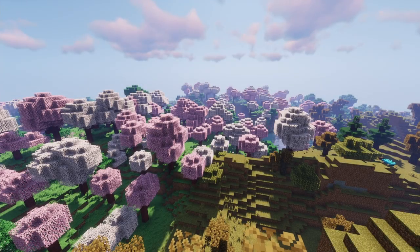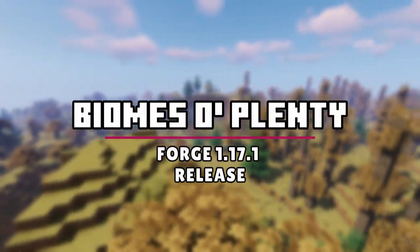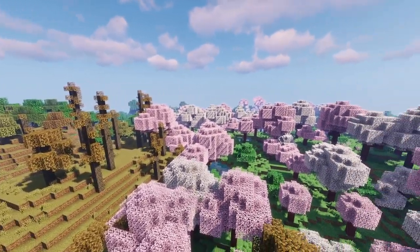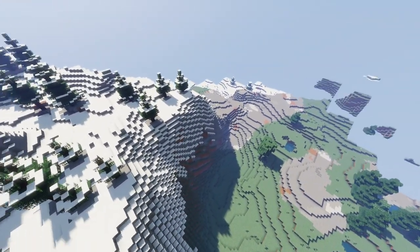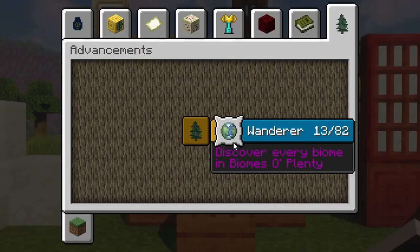To start this list off strong, let's take a look at the best biome mod for 1.17.1 Forge, which is the Biomes of Plenty mod. This mod adds 50-plus new biomes for both the Nether and Overworld. Unique vegetation, formations, and custom sound effects can be found in most biomes. There is a slew of decoration blocks to obtain, and also an advancement to complete by visiting all 82 biomes.